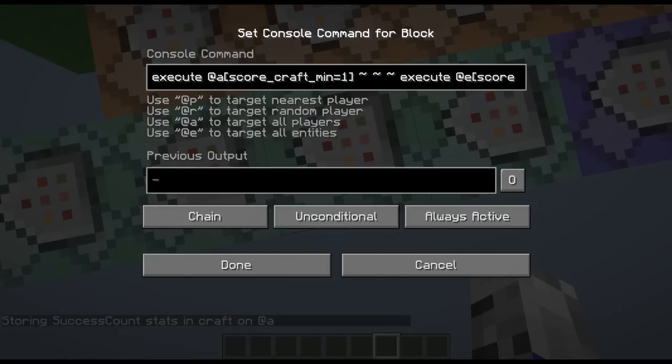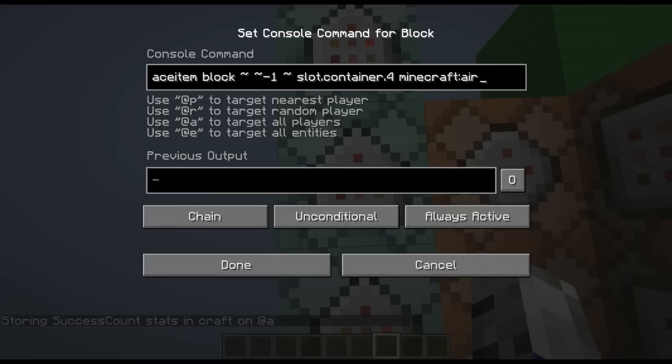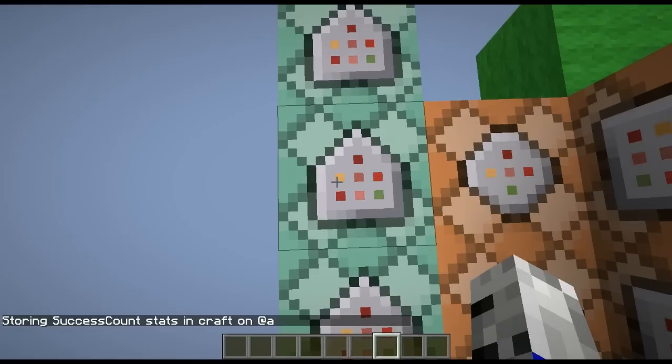We are going to execute at a with a score craft of one. So basically, if the diamond is on top of the dropper with a crafting table inside, then we will execute at the diamond's location and summon an armor stand at the diamond's location with no gravity, invisible, with the custom name of craft. Then we're going to execute at a score craft minimum one and execute at a score craft on minimum of one, and replace item block negative one under the diamond in slot four with minecraft air — it'll just take away the crafting table inside.